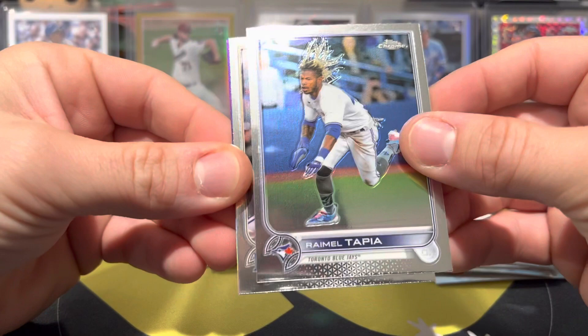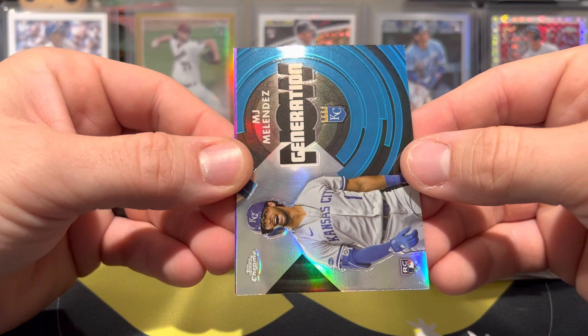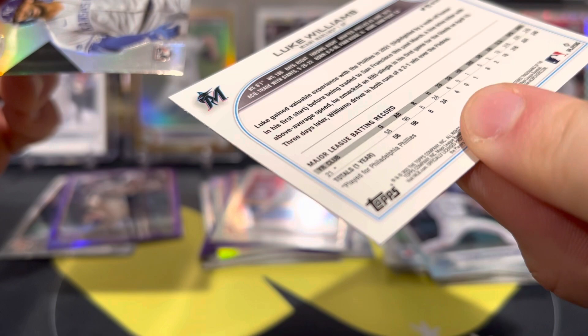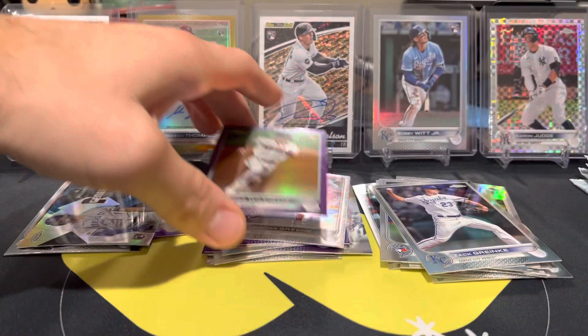Looks like we have a Generation Now insert. We have Tapia, Cranky. We got MJ Melendez rookie Generation Now. On the back, we have a Luke Williams on the Marlins — wasn't he on the Phillies? Or is that a different Luke Williams? The Melendez is not numbered.